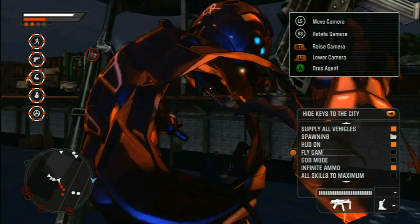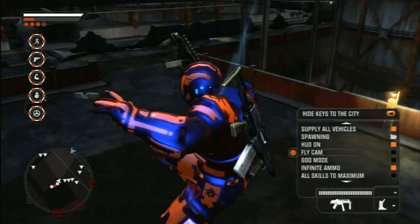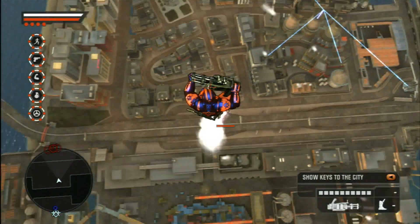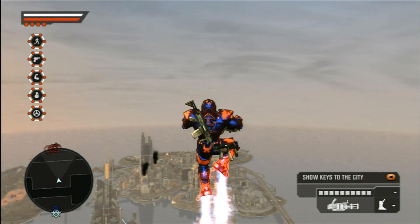You want unlimited ammo? You got it. You want to see just how high the ceiling of a game is? Use your brand new thruster boots and fly to the top. Trust me, it's pretty high up — you get to see the entire curvature of the earth from up there.